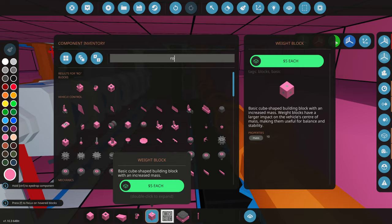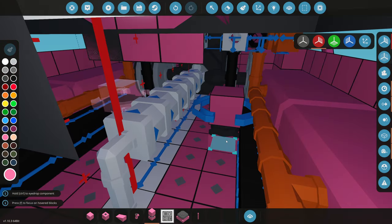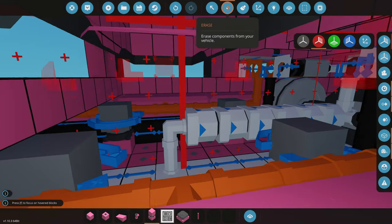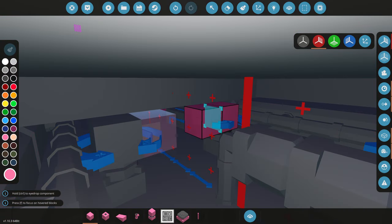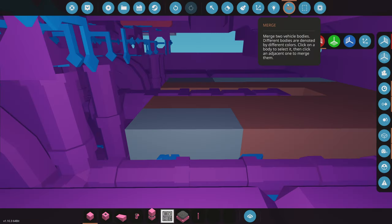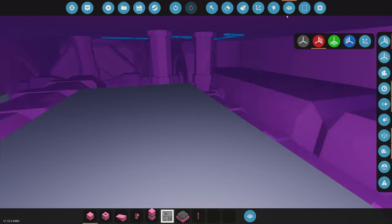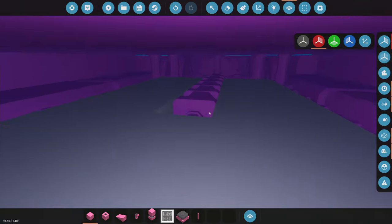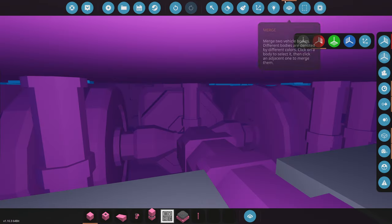Now we're making it even more armored. We grab a robotic pivot and put all of our logic on an entirely different subgrid. The idea is that if a gun hits the main grid it cannot spread damage to the subgrid containing the logic. We fill in the area — not with weight blocks, not to the ceiling — and merge it in. This engine setup is looking really sick.